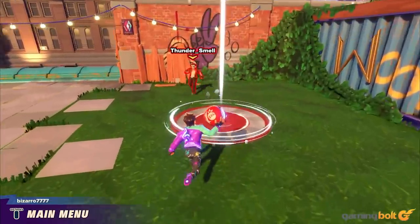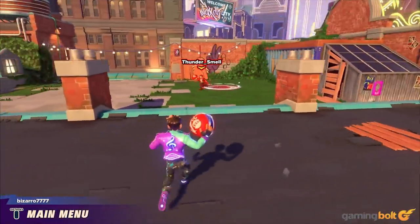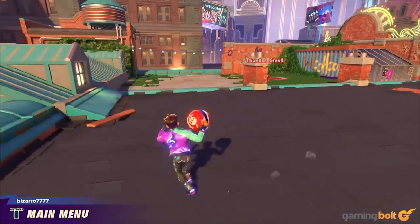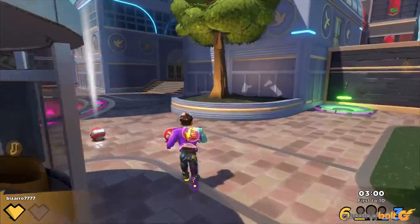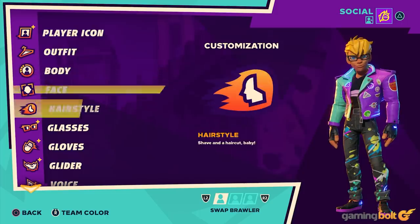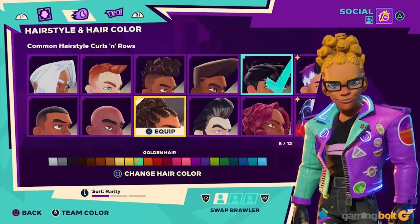There's also a 4v4 mode with no balls that just focuses on players throwing each other in ball form, and it's a nice diversion, but probably my least favorite mode. When it comes to the variety of modes, I think Knockout City has just enough to keep it interesting, especially when you factor in the ability to create your own crews and play with your own group.